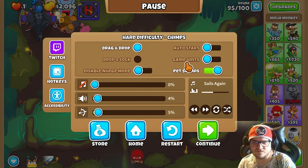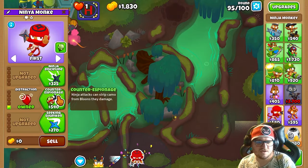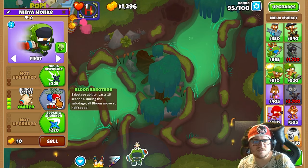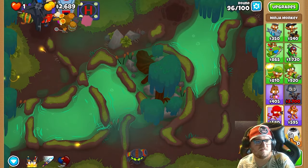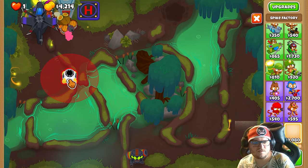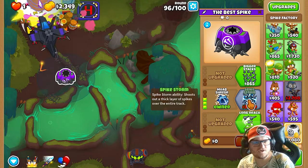We're gonna turn off autostart on round 95, to be honest. We're gonna get the balloon sabotage, so we're gonna save up for that now like this. And that's the next thing we're gonna do — is to get this one right here. And we're gonna get the spike storm.